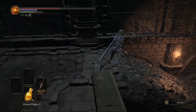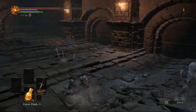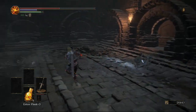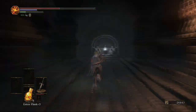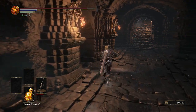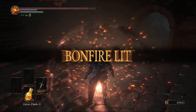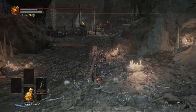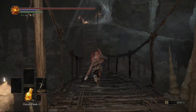Before continuing down these stairs there will be two items down here — one is a large titanite shard and the other is just a soul. Continuing forwards before we get to the bonfire at the end, we are going to get the Witch's Ring and possibly a tome. We get to this bonfire, and if we want to continue down here we'll get to the optional area which is Smouldering Lake — that will be next episode. That's also where we will find Anri's companion.